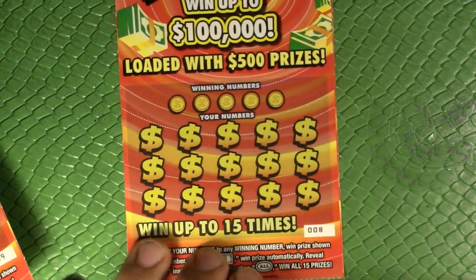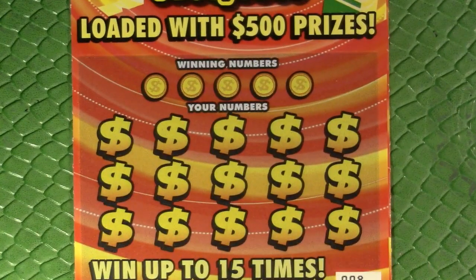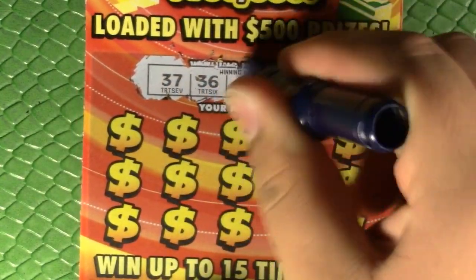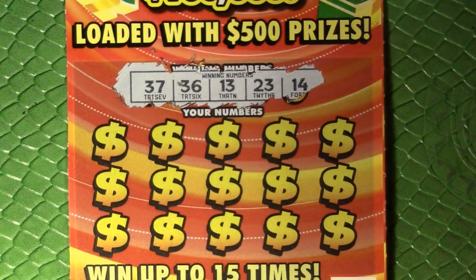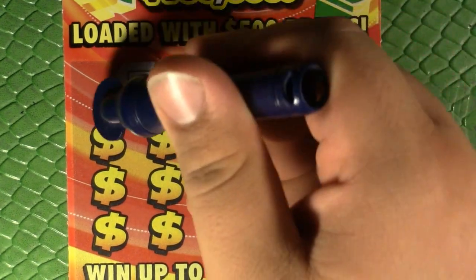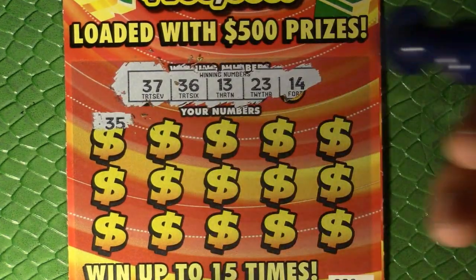We've got tickets eight and nine with an overall odds of 1 in 4.06, so here's hoping one of these two is a winner. But you never know — put two five-dollar Twenty Times the Cash tickets the other day and they were back-to-back winners. We could just as easily get back-to-back losers though.